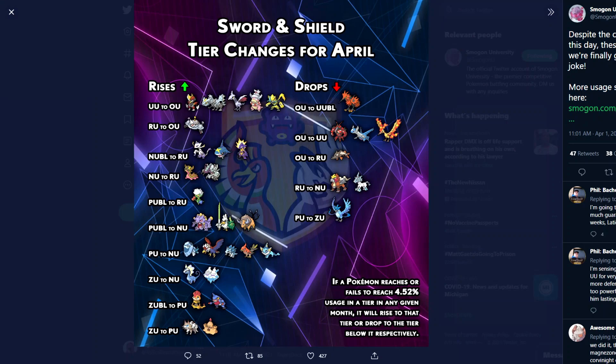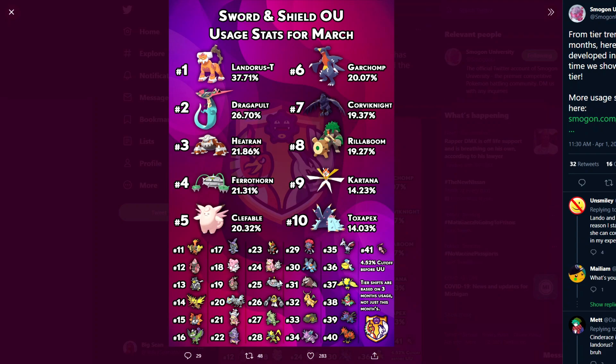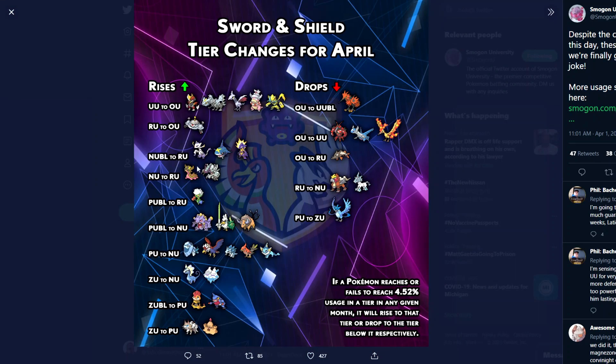Also rising to OU is Magnezone, who really should not have been RU in the first place — that's just disrespectful. He's finally back where he belongs, doing what he's always done: trapping Steel types. Corviknight and Skarmory better watch out. He can still deal with Ferrothorn with Body Press since Hidden Power Fire is gone. Magnezone is Magnezone — I don't get why people weren't using him before, but he's back where he belongs.